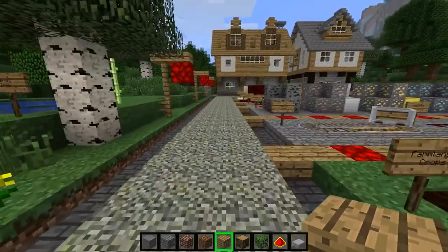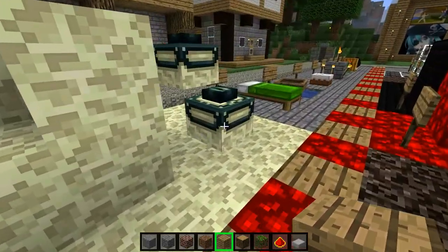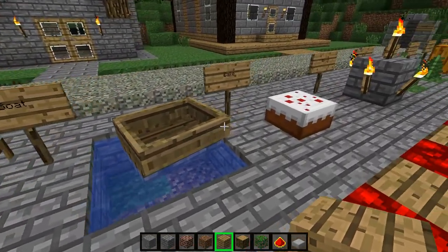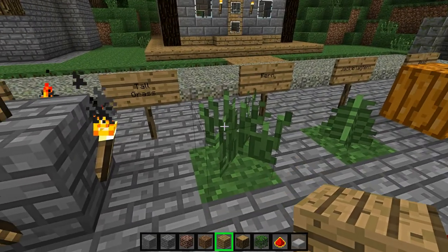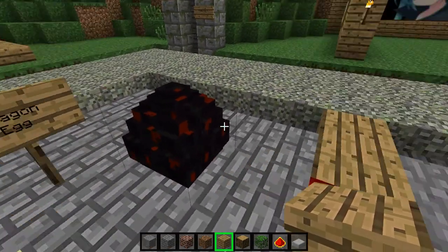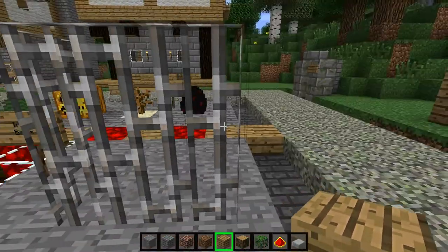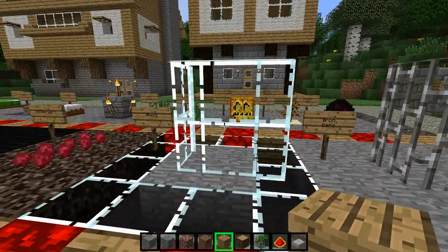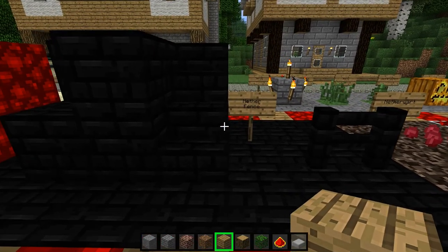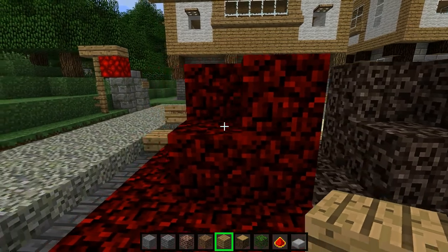Now we're going to head over here and go through one line at a time as quick as possible. End stone, bed, boat, cake, torches, tallgrass, fern, jack-o-lantern, dead bush, dragon egg — which uses the obsidian texture — iron fence, glass panes, nether wart, nether brick and nether fence, glowstone, soul sand, netherack.